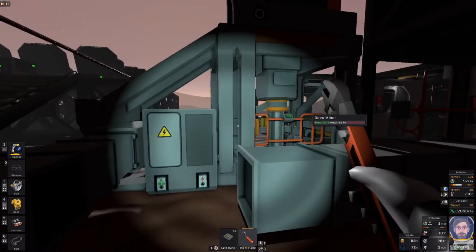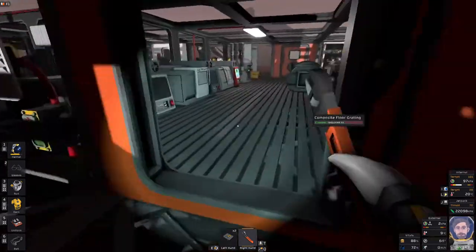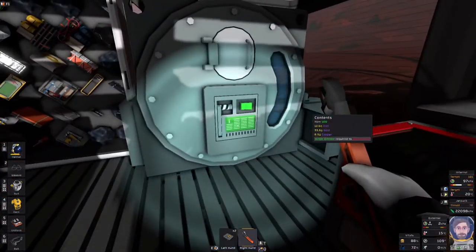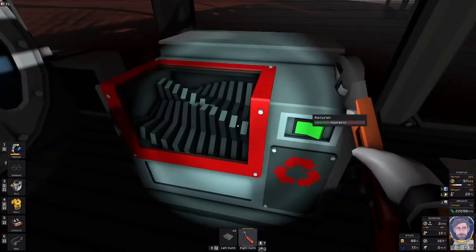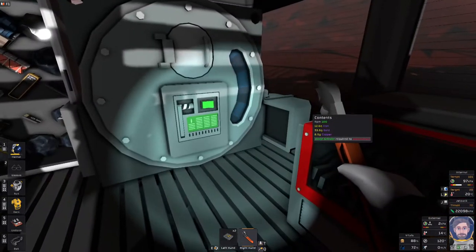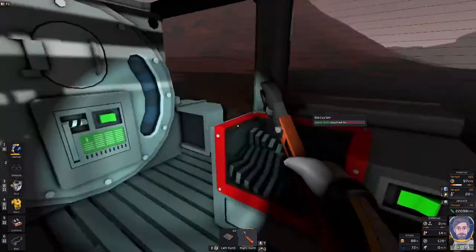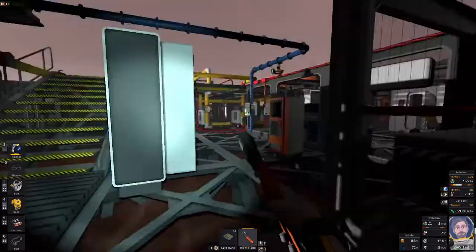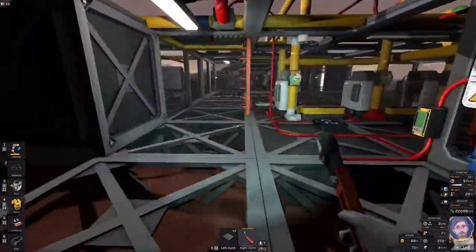This doesn't produce ores directly. It produces a dirty ore, and you're going to need to throw that in the centrifuge. What we did at first is we just kept it in here because we had our recycler here, and we were just throwing the ores in. But we quickly realized that this produces more ore than one centrifuge can handle.